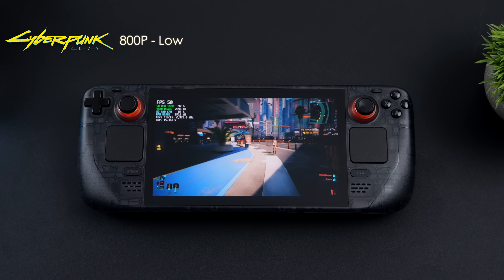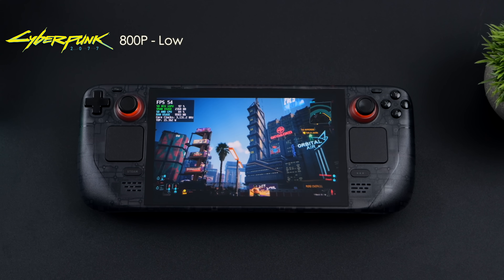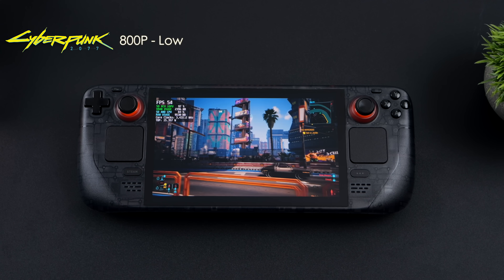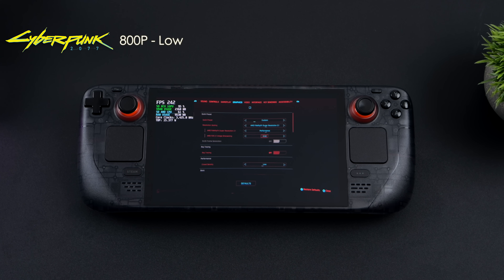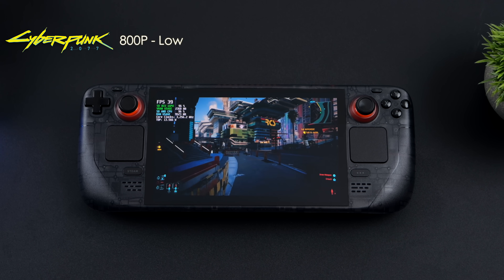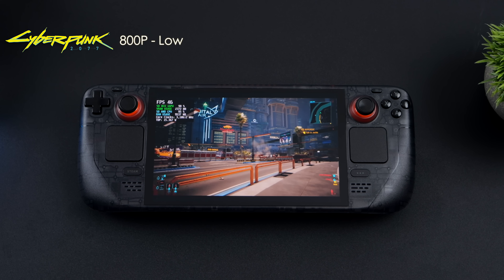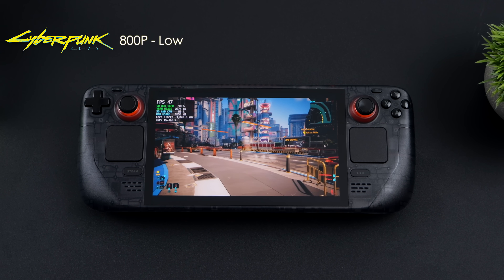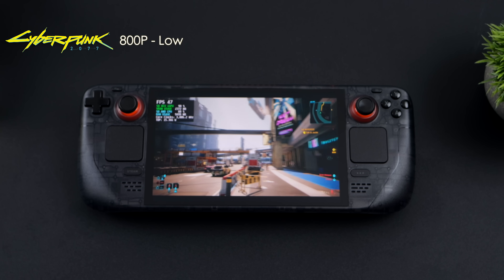There is one game that actually performs better in Linux than on Windows with these handhelds, and that's Cyberpunk 2077. CD Projekt Red put a lot of work into optimizing for the Steam Deck, and I think that has a lot to do with it. We're at 720p low settings with FSR set to performance. We're seeing an average of around 41fps in Windows, whereas on SteamOS with the same settings I can see around 53fps on average — and that's not even using the Steam Deck preset. So for this game, I'd much rather play it in SteamOS.